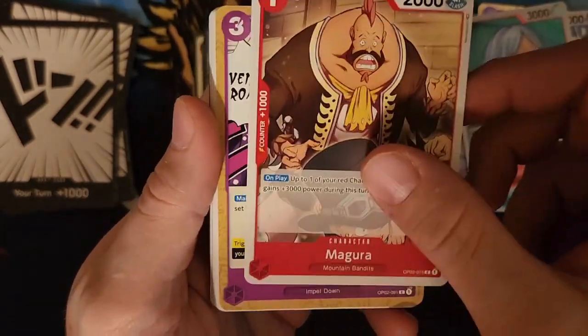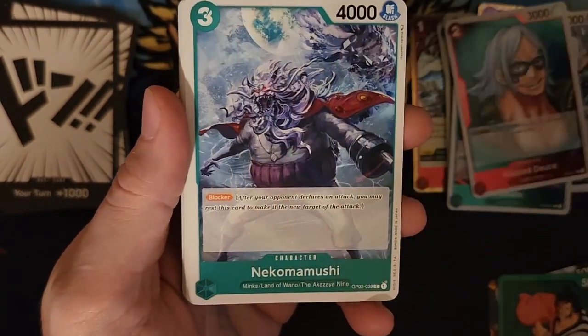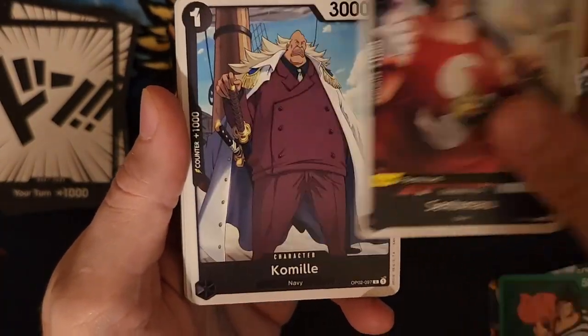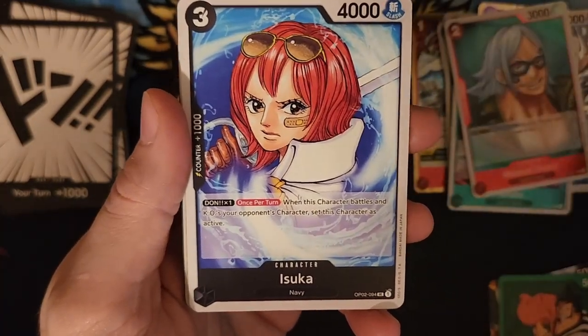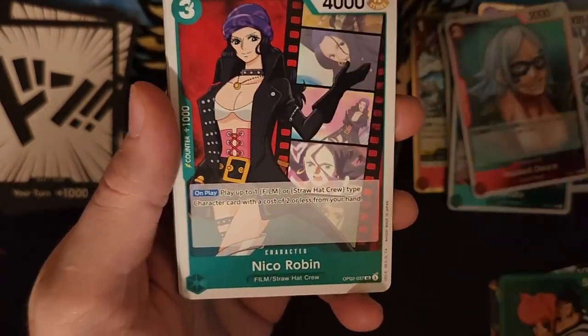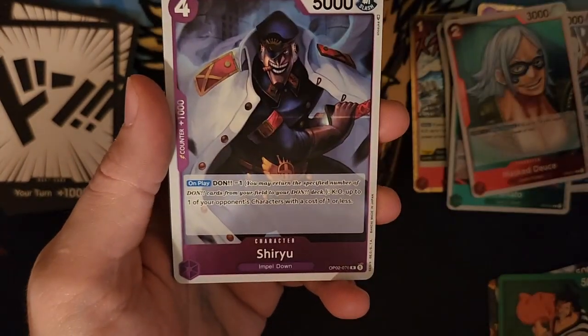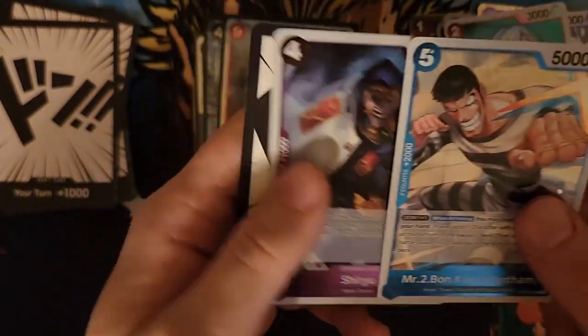A Dundon, a Maguru, a Venom Road, a Nekomoshi, a Thatch, a Sentamaru, a Komel, an Ishei, the Whitebeard Pirates, a Niko Robin, a Mr. 2 Bonclave, and a Shinarui.